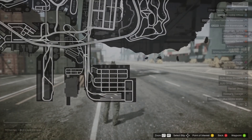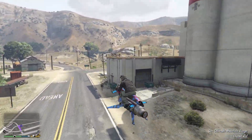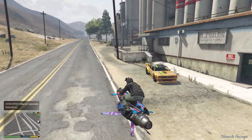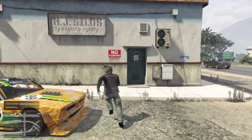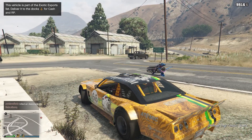Another tip I recommend is to make sure that you have an Oppressor or some type of flying vehicle, because it's going to be a lot faster to look through those locations than it will be in a regular car. Something like an Oppressor is definitely helpful for this.